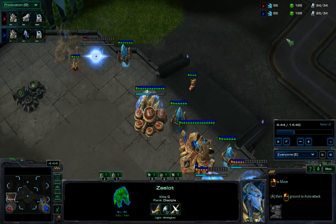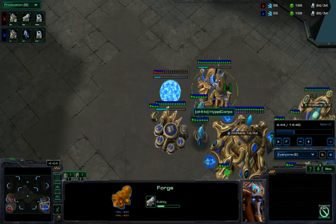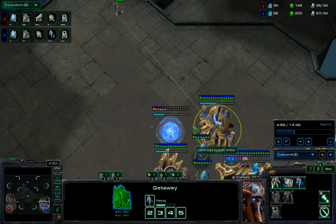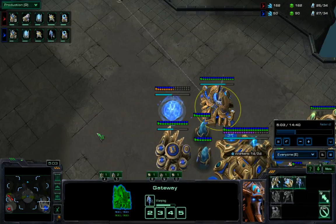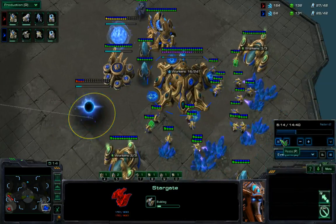For Hippie Corpo, instead of dropping extra gateways and a forge, he's actually just going to be taking a stalker. This is a bit more of a defensive play to delay some of the tech in order to have that anti-air — this could be to block mothership core scouting, those kinds of things.